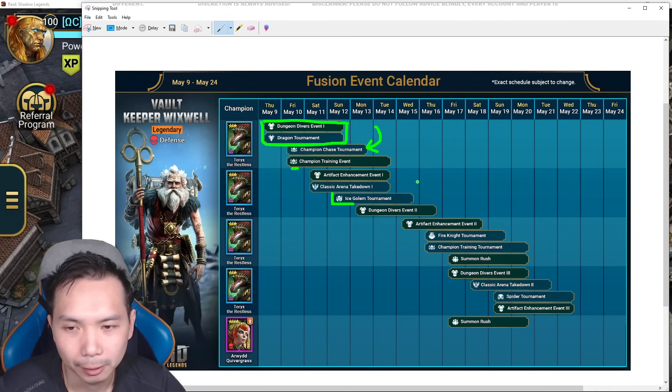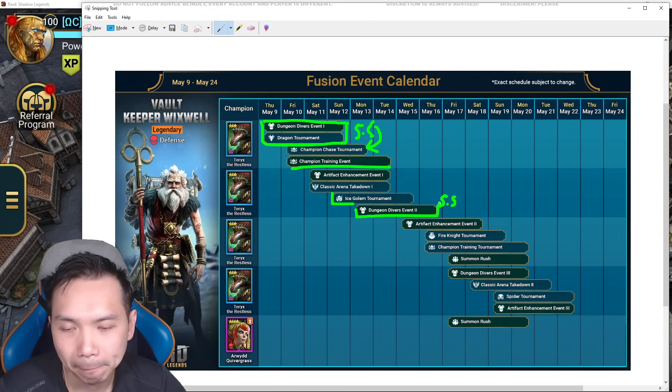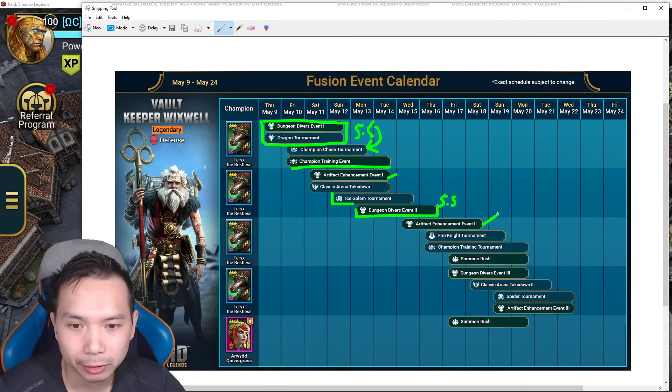It looks like there'll be some overlap with ice golem, and there are some solo or dual teams that allow you to farm food as well, so you can do some double-dipping into the training event. The ice golem will have its own dungeon diver alongside it. That's another 5.5k energy — so we're looking at 5.5k here and another 5.5k there, over three days. If you're free-to-play and do all your dailies, you get about 1000 energy a day to accumulate.